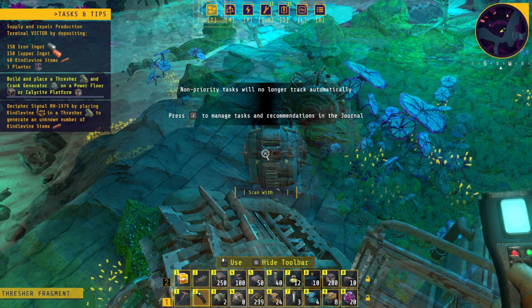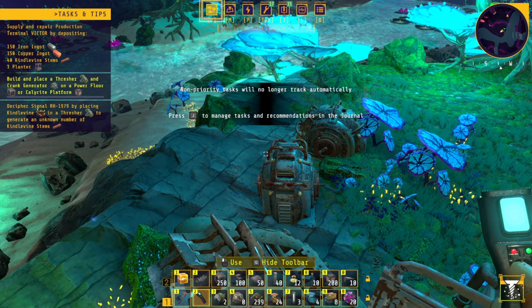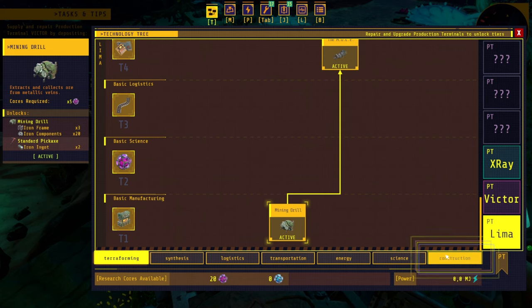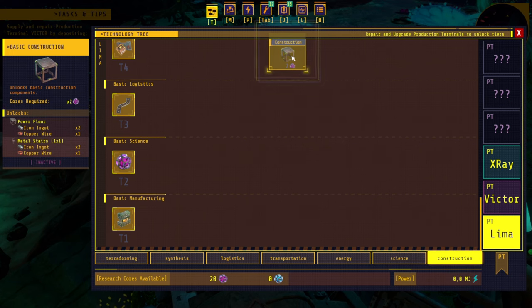Alright, that's it. We got a non-priority task. We can press T and then do the construction and unlock this one.